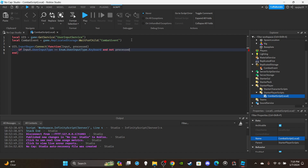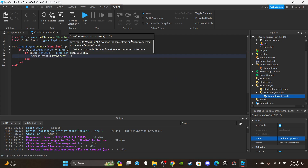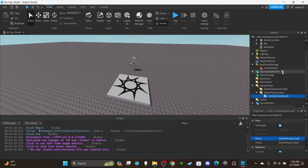Inside the function, check: if input.UserInputType == Enum.UserInputType.Keyboard and not processed — that means the player is not typing in chat. Then check: if input.KeyCode == Enum.KeyCode.E — you can use whatever key you want. Then call combatEvent:FireServer('PunchBarrage').